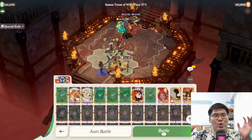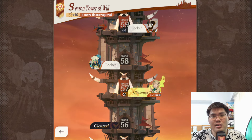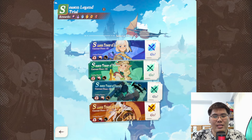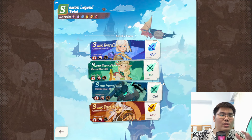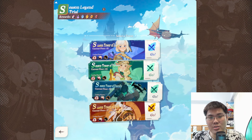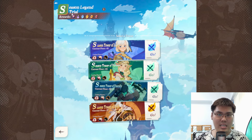Before ending this video: don't be too concerned with legend trials if you're slightly behind, because most of the time people push through because they simply have the units to clear specific stages. The seasonal tower doesn't offer rank-based or time-based rewards, so there's really no need to rush unless you need every bit of hero essence or equipment upgrading stones to increase your account strength. That's it for this video — thank you for tuning in, remember to like and subscribe, and I'll see you in the next video!